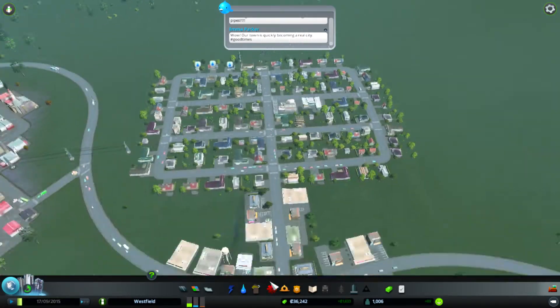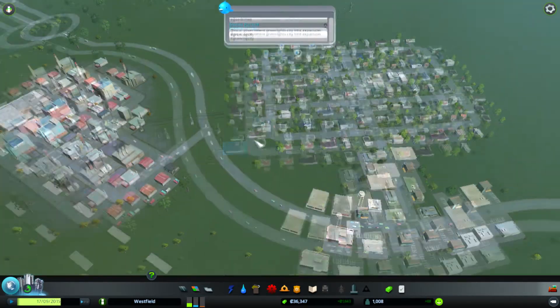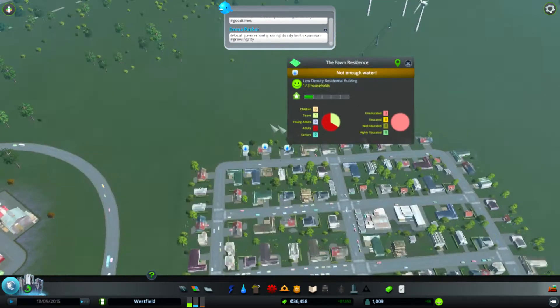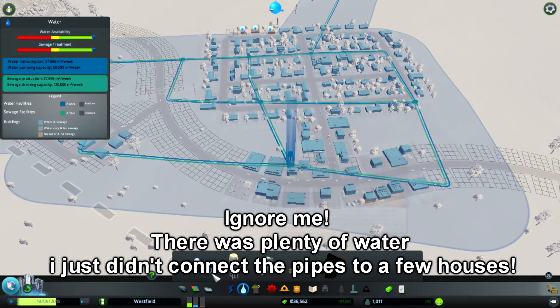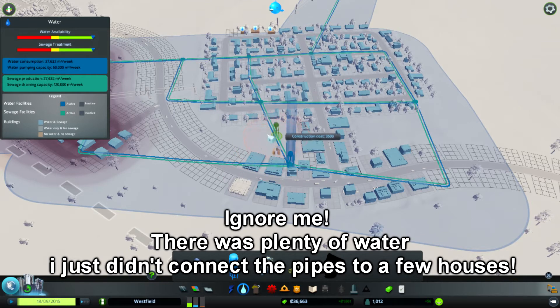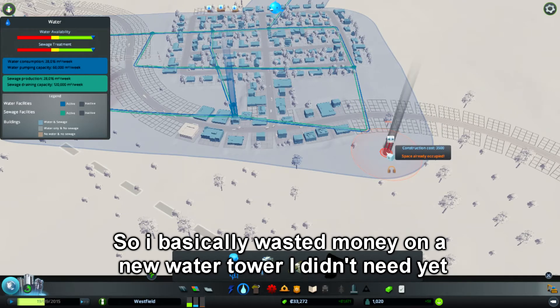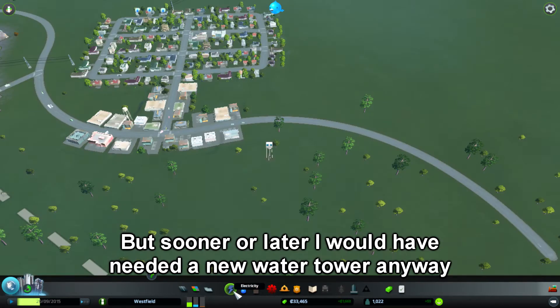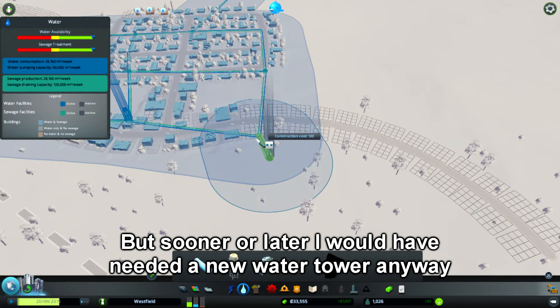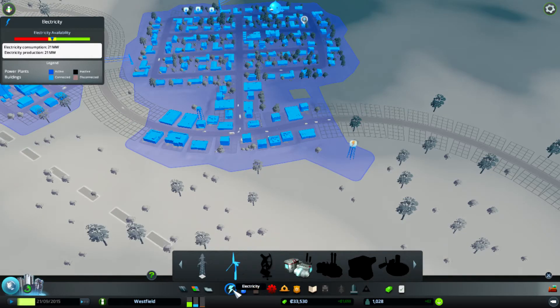I'm not really struggling for money due to the way I planned out my city and micromanaged it well. But here's a bit of a major problem — there's not enough water in the city. We can add another water tower. We want to put the water tower a little bit out of the way to avoid noise pollution. The new water tower needs electrical and water pipe hookups, which we'll connect for 120 bucks.